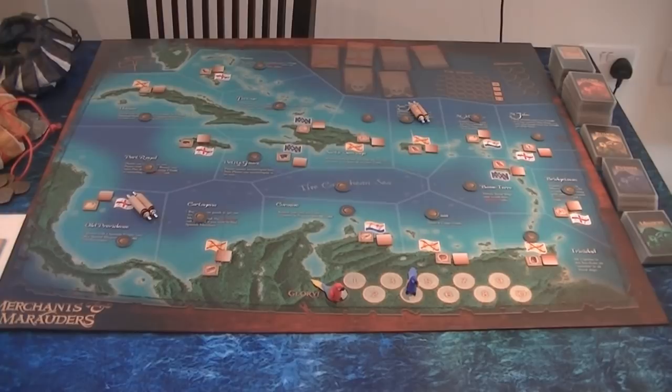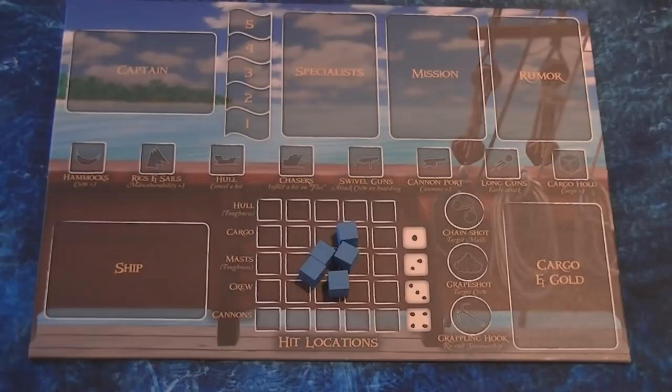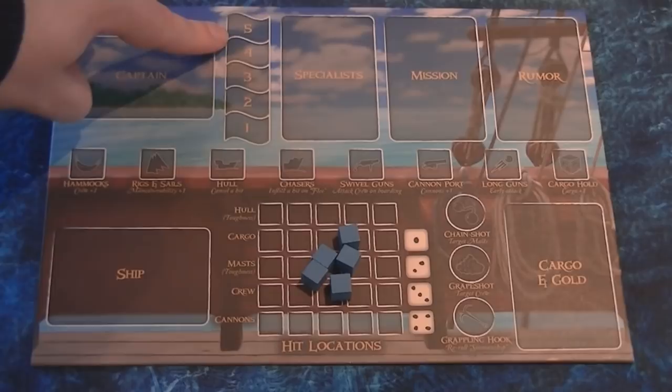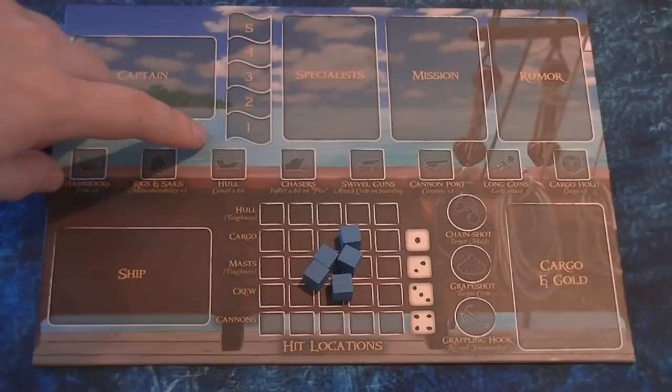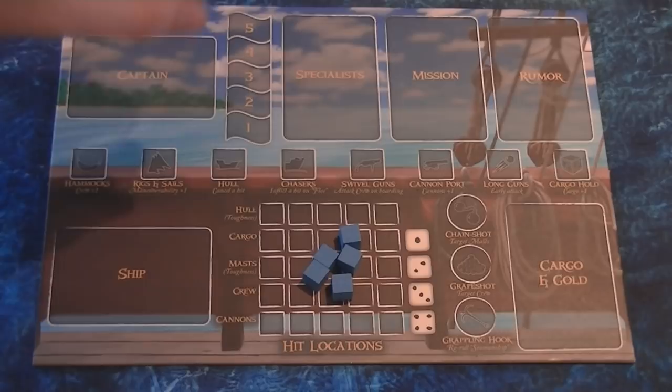That's effectively the board setup, but we haven't set up our players yet. We need a player board. On the player board there are spaces for your captain, spaces for your bounties — if you attack an English merchant, you start with one English bounty and the English will hunt you down. Attack a second English merchant and you move to two bounties, and so on. At five bounties, if another player kills you, they can claim 25 gold for your head.